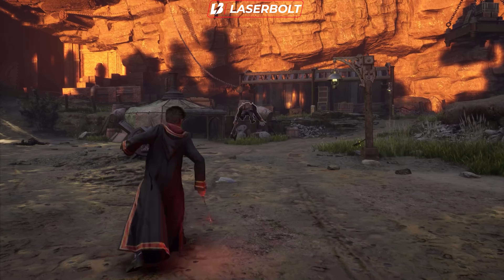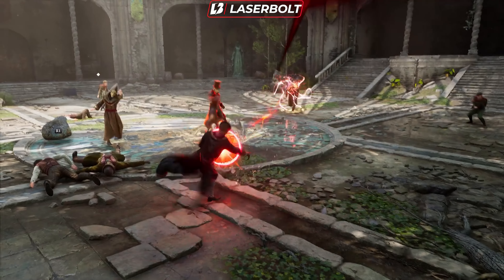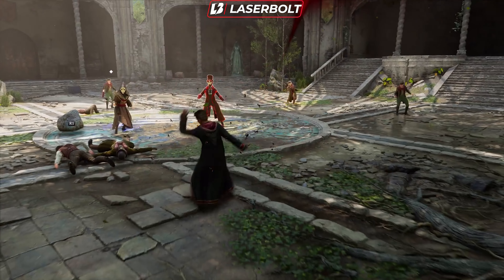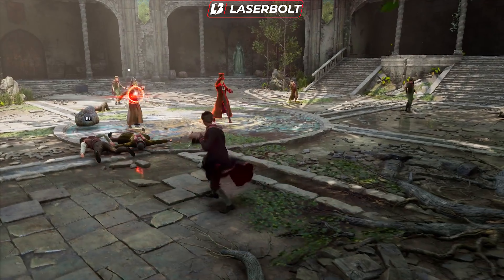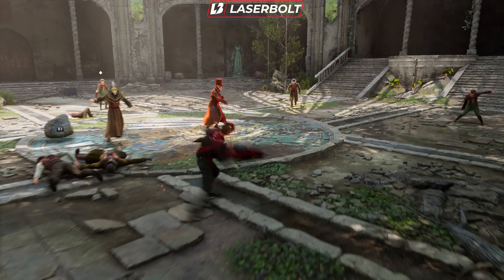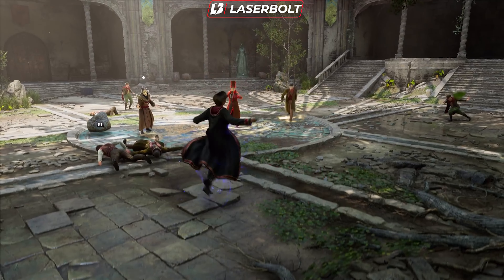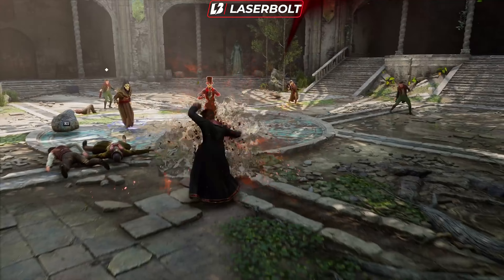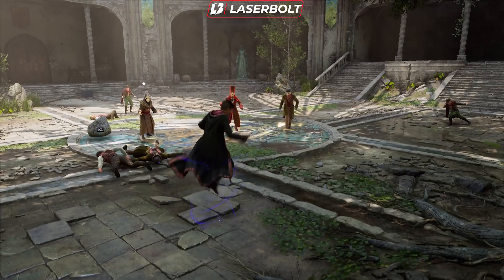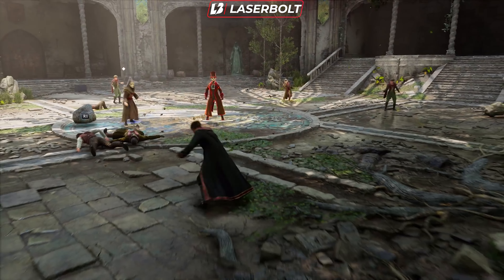The next spell is called Stupefy. If you've played any previous Harry Potter games, you're very familiar with it since it's heavily used in those. This spell does two things at once: it stuns the enemy or can knock people out unconsciously. It'll be great for combos, and also for stealth — entering specific areas where you don't want to make noise or get detected. I think a lot of players are going to keep this in their main spell slot.